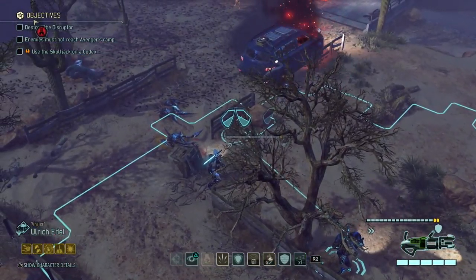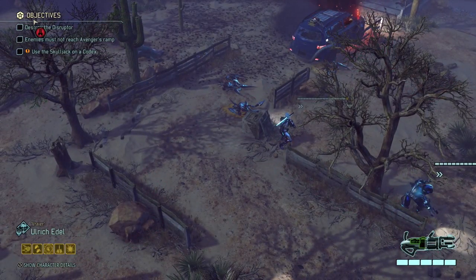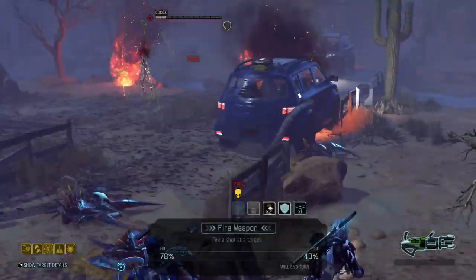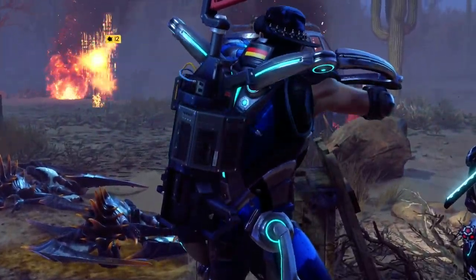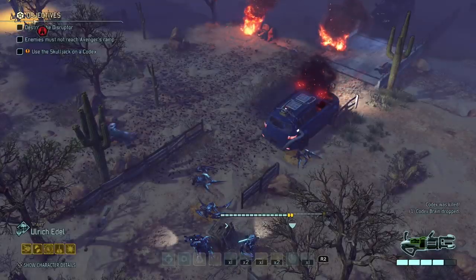I'm gonna move Ulrich so he can fire at the Codex without triggering anything else. Ulrich now has a shot at the Codex — try it out. Yeah, yeah, yeah! So that's good — now we can put everybody closer again.